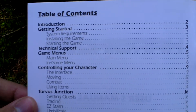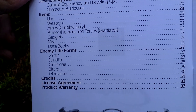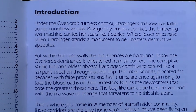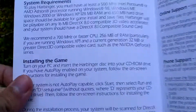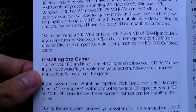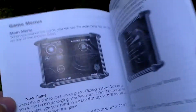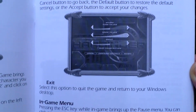Take a look at the table of contents — over 30 pages. Here is the introduction to the story, system requirements, installing the game, starting the game, and technical support. Game menus, options — so just the basics.